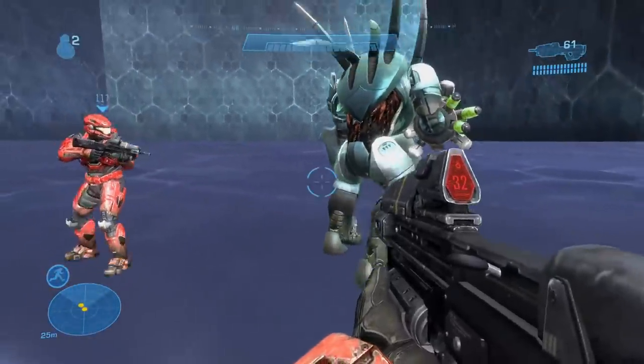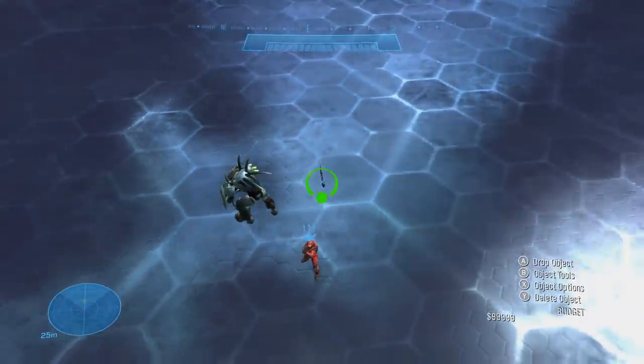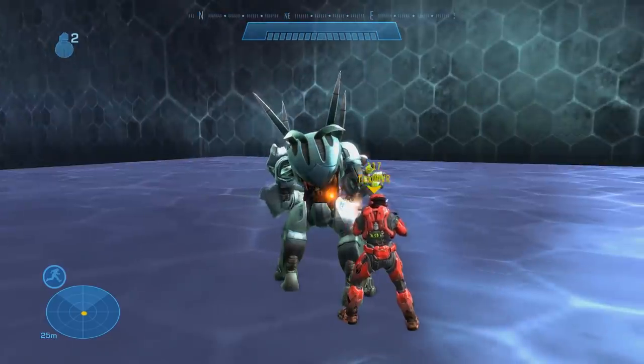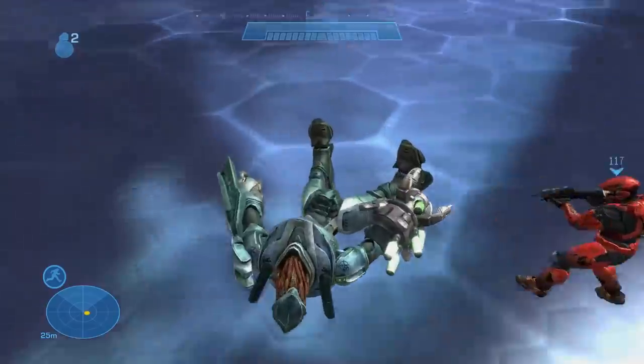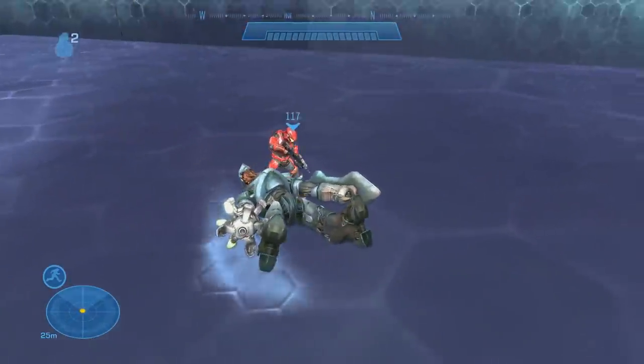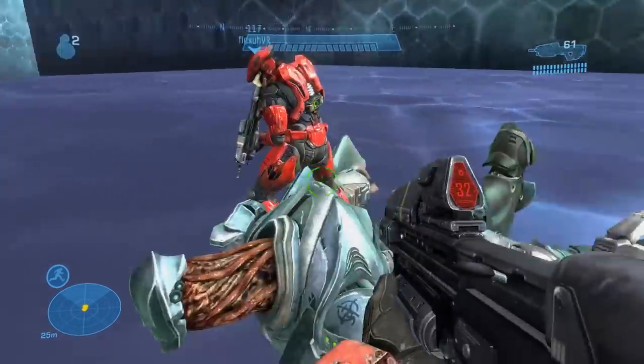Let me just hop out of my sweet ride real quick. Whenever you die in a possessed AI, you don't actually die properly because you are not the AI. What you can do is just hold RB and hop right out.